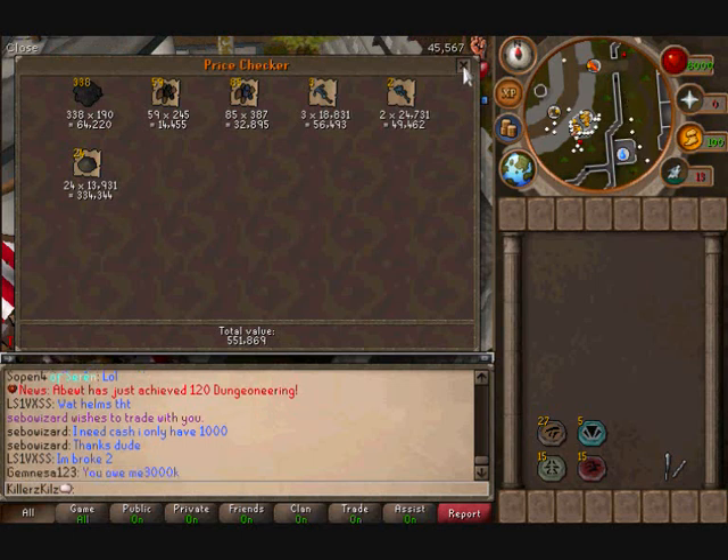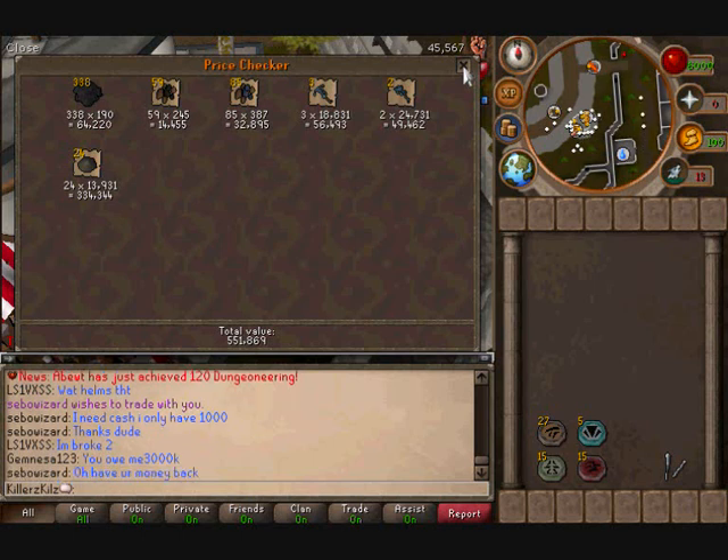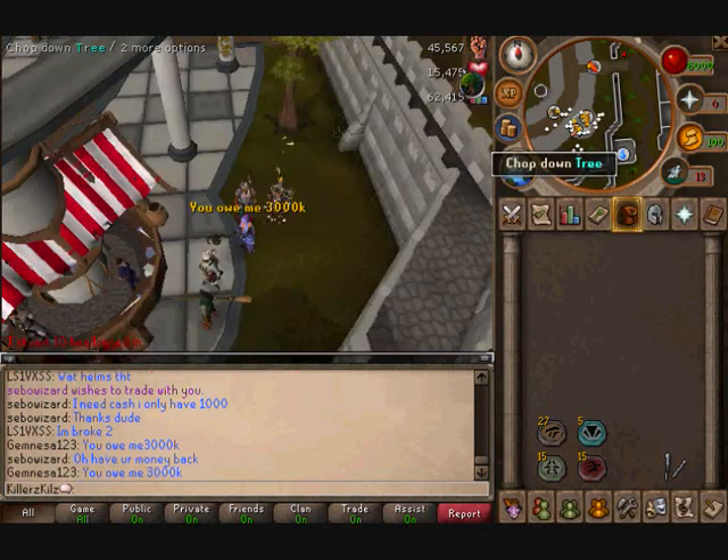I would really recommend doing this if you're a bit low on cash. You do have to complete the quest called Path of Glouphrie, which from what I remember is not too hard a quest, but it's definitely worth doing — as you can see, 551k in one hour is good money.